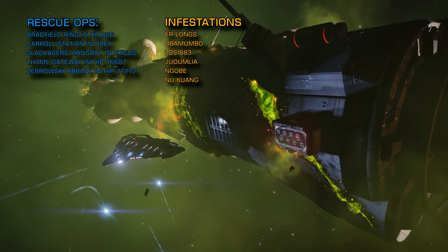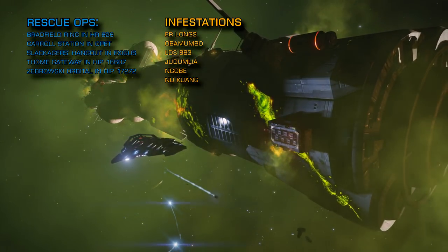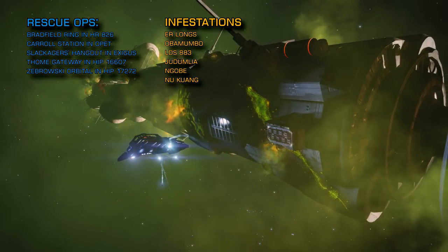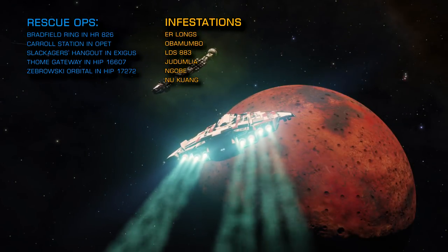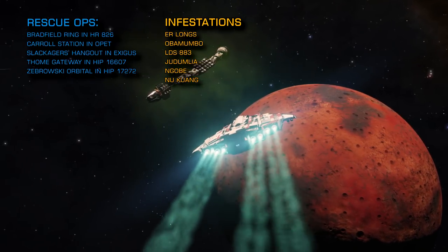Thanks to colossal efforts by the anti-xeno pilots across the bubble this week, a full 14 systems were cleared of the green meanies, and the expanding list of Thargoid incursion systems has now been reduced to just 5. Huge congratulations to everybody involved.